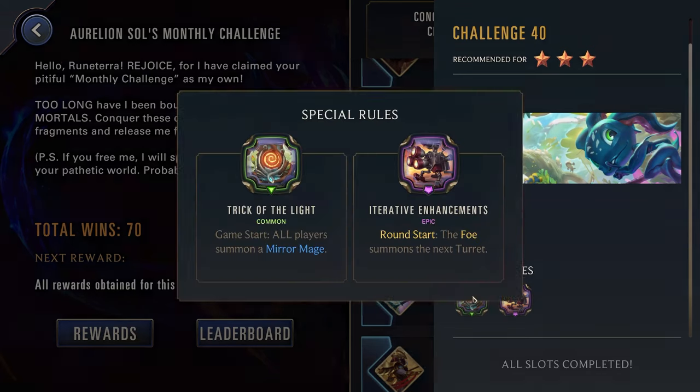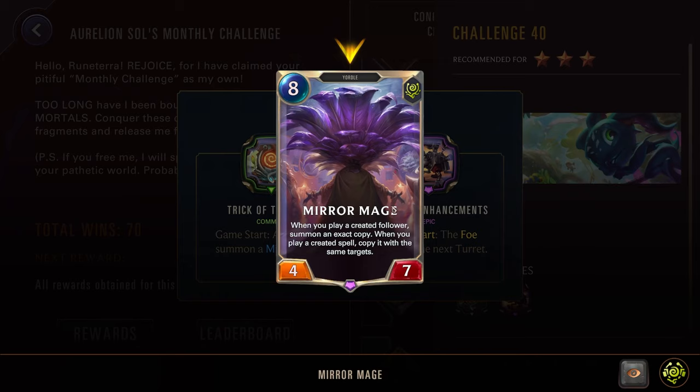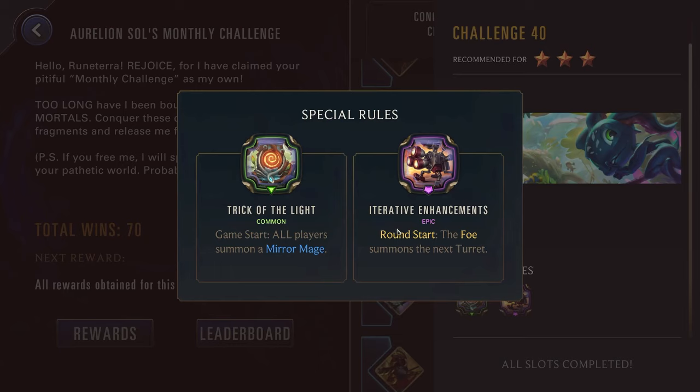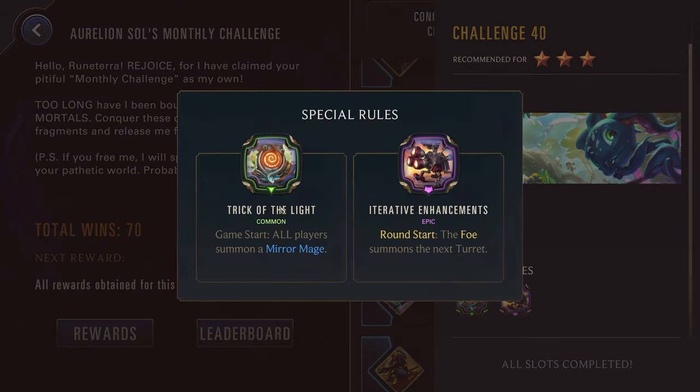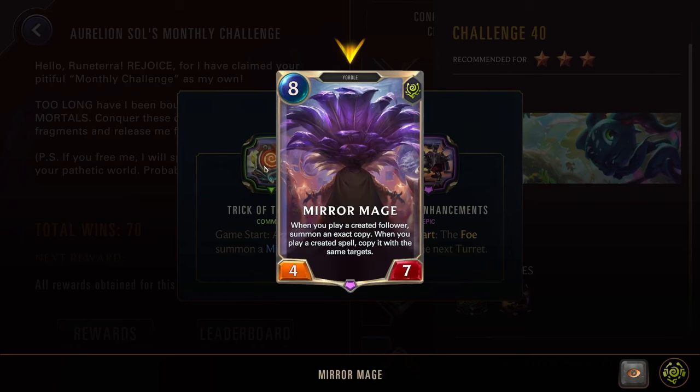Challenge forty, three stars — we have Fizz as well as Victor. Trick of the Light: game start, all players summon a Mirror Mage. When you play a created follower, summon an exact copy. When you play a created spell, copy with the same target. So really benefiting any created cards — I normally like to play this one with Echo because he also has a lot of synergy with created cards, so he's normally my pick here. We have Iterative Enhancement: round start the foe summons the next turret. They're just getting free units every round and eventually start summoning an 8/8 T-Hex if you take too long, so it's really putting a timer on your game. You can try to benefit this with Nasus, Kayn, or Volibear, but it's going to get harder every round as the turrets just keep getting stronger. Echo is a solid choice if you want to benefit from Trick of the Light. Note that both decks you're going against have a lot of created cards, so try to kill the enemy Mirror Mage as soon as possible. Maybe even go for Annie, where you have some decent created cards but also a large amount of removal to take out enemy targets and especially their Mirror Mage.